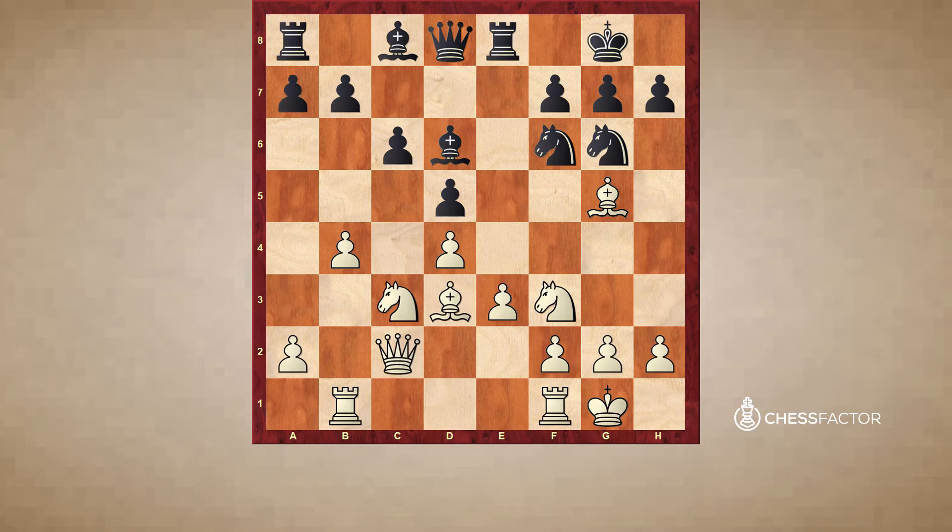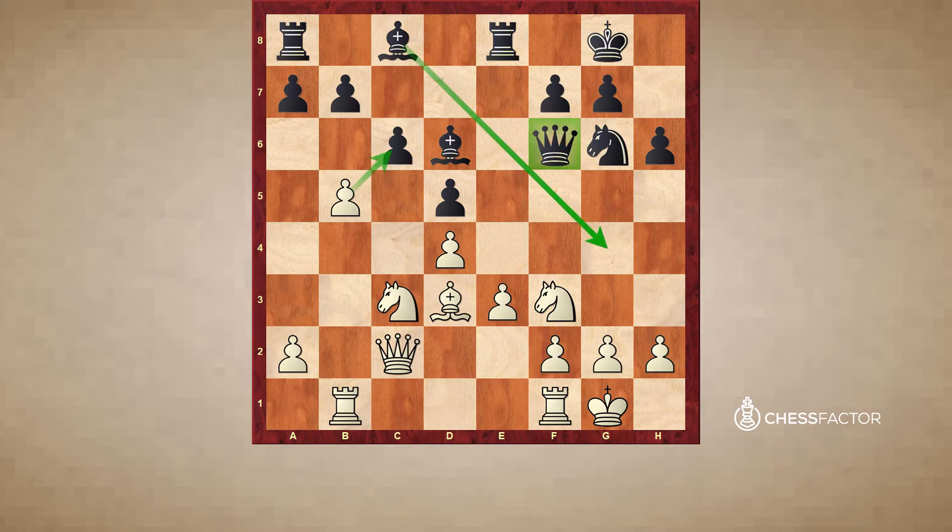After b5, black did not play h6 — he at least should have tried to get this bishop, and the game would still not be so clear. Even though white is going to take on c6 and attack the weakness, black would have some counterplay with a pretty decent queen.